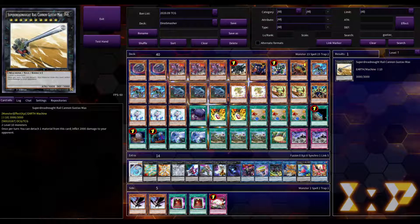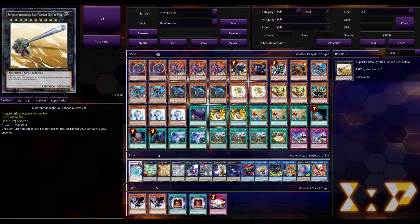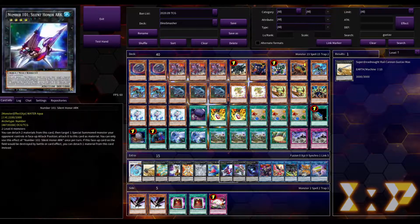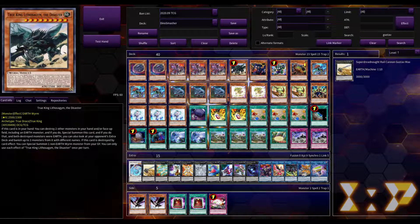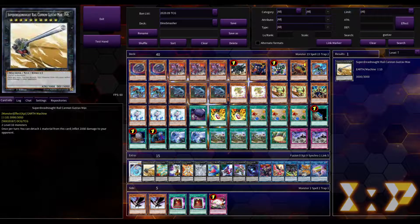The final XYZ monster is Super Dreadnought Rail Cannon Gustav Max — 50 cents for the cheapest copy. He takes two Level 10s, so our Ultimate Conductors. Once per turn, detach one from him to deal 2,000 damage to your opponent. So if you get double Ultimate Conductor and somehow don't kill them and they're at 2,000 or lower life points, you can overlay into this guy and finish them with burn damage. That gives us 15 cards in the extra deck. It's not the most competitive 15 you could have, but it's solid, and it all changes once we get Archosaur.